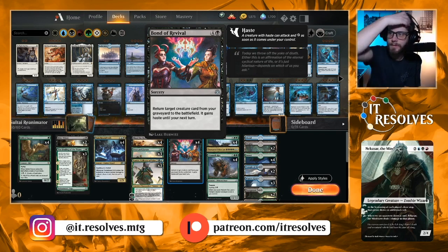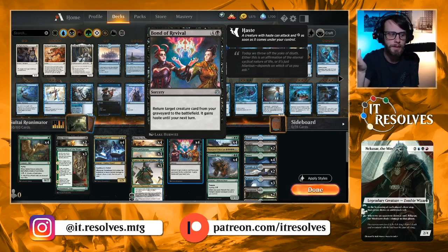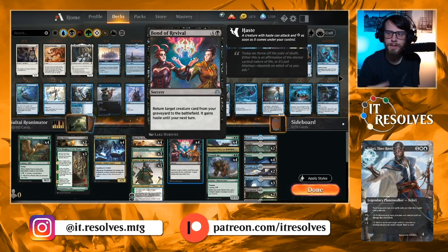Bond of Revival is a five-mana sorcery — return target creature card from your graveyard to the battlefield, and it gains haste until your next turn. This is straight up a reanimate spell, and since it gains haste it can swing in immediately, which is awesome. It's a really, really nice one.